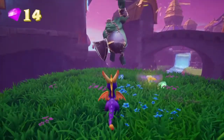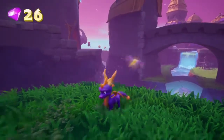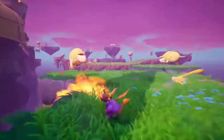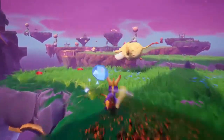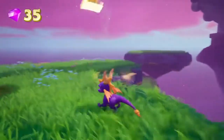So the first thing this level is famous for are these Nork enemies. The trick for dealing with them is just like that — you've got to pop the balloons so that Norks fall to their death. It looks kind of cute and fancy, but it's not very nice for Spyro's half, I guess.